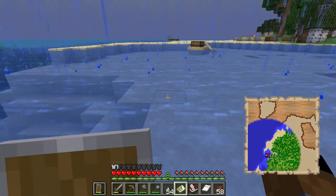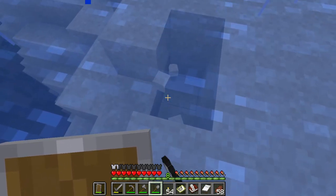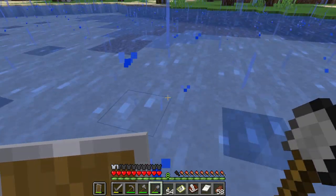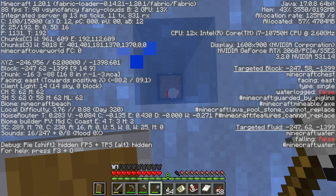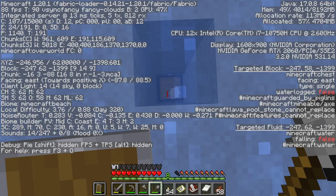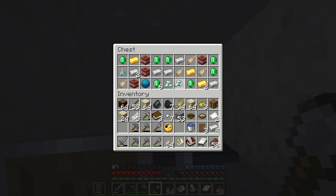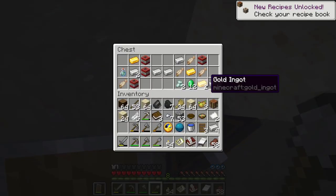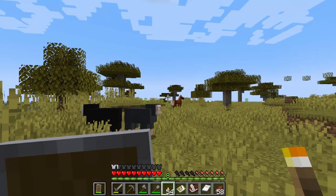There's a trick to finding buried treasure but I couldn't remember it, so I just had to dig around. After destroying the landscape a bit I figured it out — on the F3 screen under 'block', the numbers in parentheses both need to be a nine. Once I lined that up I found it. Very nice loot — I got everything and then headed to collect savannah saplings.